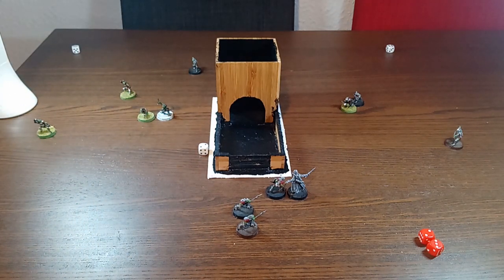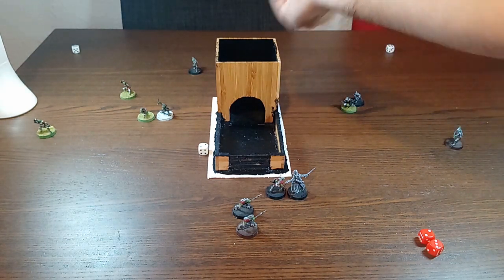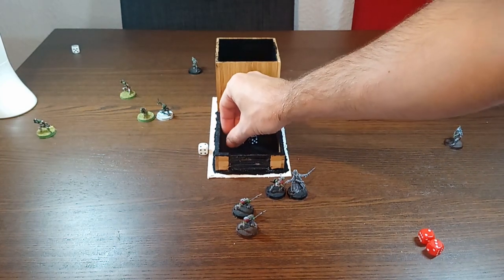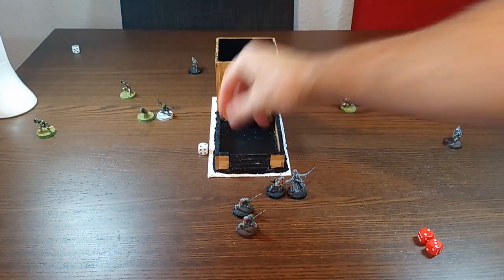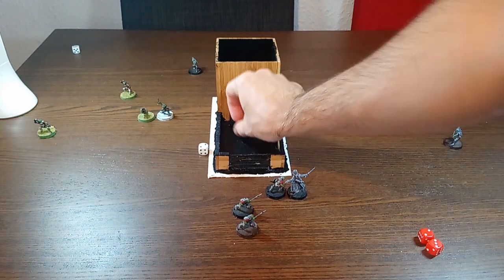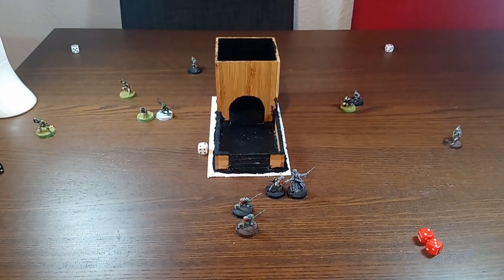Aragorn's in base contact, so he's taken out of the shooting. We have three goblins in range — goblins' range is 18 inches, Aragorn's is 24. Needing fives to hit, they get a six and two fours, so one hit. Needing a six to wound — get a three, so no wound. Moving on to the fight phase.